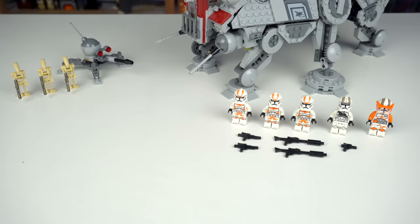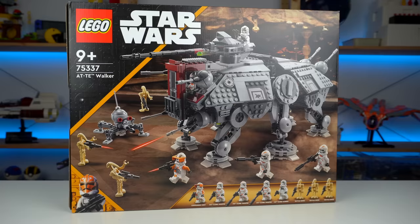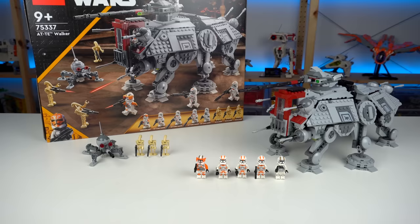The AT-TE isn't exactly an amazing LEGO deal either, but the minifigure selection is really, really good. The model itself is very iconic, highly requested by LEGO fans, an amazing army-building set, and while the price isn't good, it's still $30 cheaper for a bit more LEGO elements. Drop your best Justifier jokes in the comments below and I'll see you all in the next one.